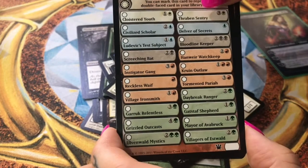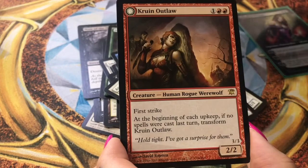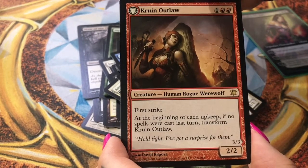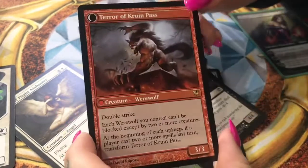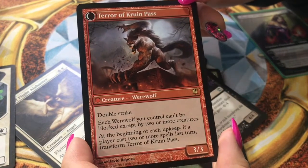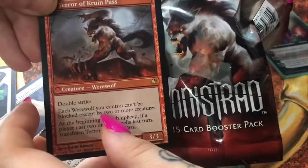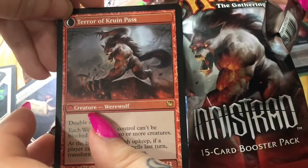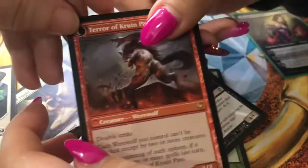And this one is a checklist — oh, yet another rare. It's a Cruin' Outlaw. This is actually very interesting — it's a flip card, so it transforms into something. And this is the transformation. It's the same guy — Terror of Crows and Pests. It's the same guy from the Booster Pack.